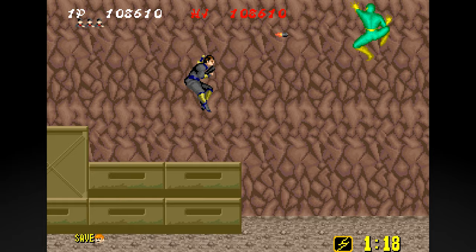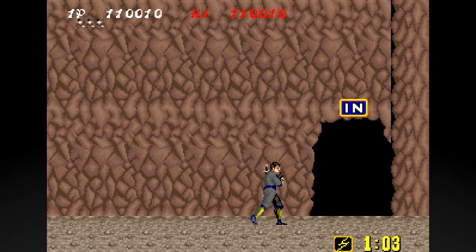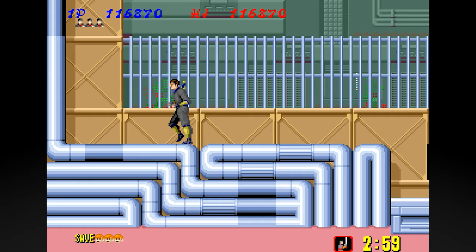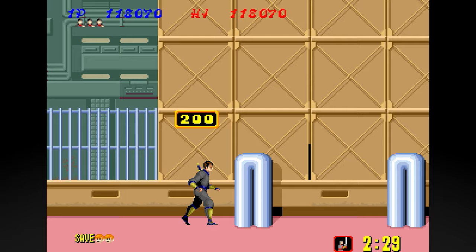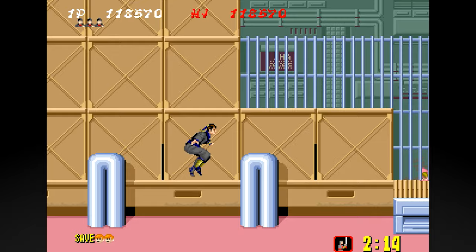The different colour ninjas have got different attack patterns. The red ones run straight at you. The green ones kind of jump around. The blue ones exclusively do a massive jump. There might be a gold one but I might be misremembering that. They're all fairly easy to deal with, although it's slightly worrying when they first come on screen - it kind of panics you a bit.